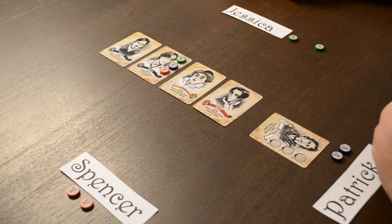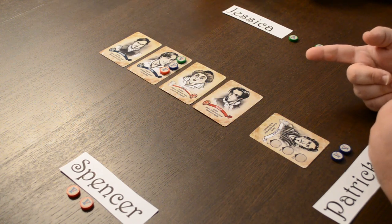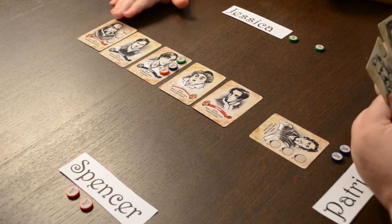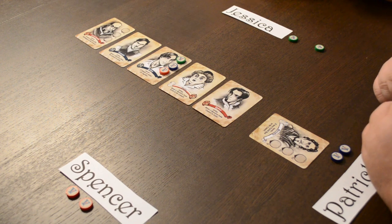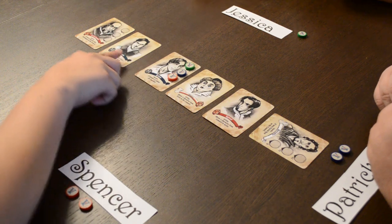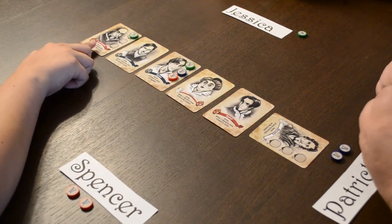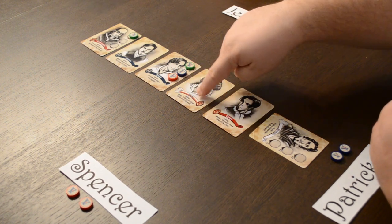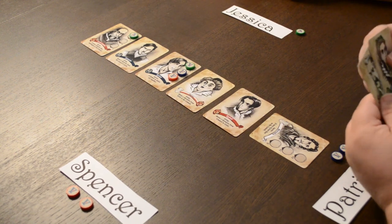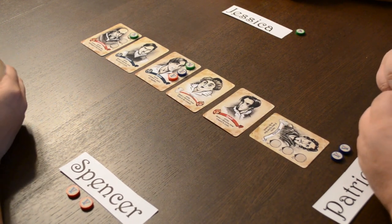Looking at what just happened, I noticed Patrick moved a neutral player to exile and placed another Capulet onto the council, which makes me want to add more Capulets too. Lord Capulet's agenda is if the Capulets control the majority of the council at the end — you count the Nurse as both a neutral and a Capulet. So the power right now is three Capulets to two Montagues — very interesting things are happening.